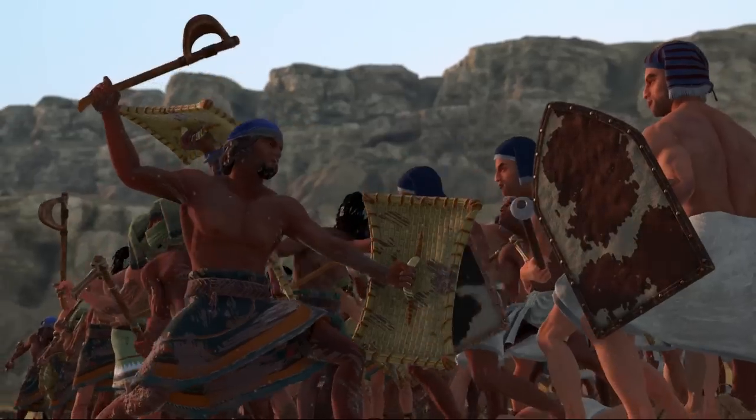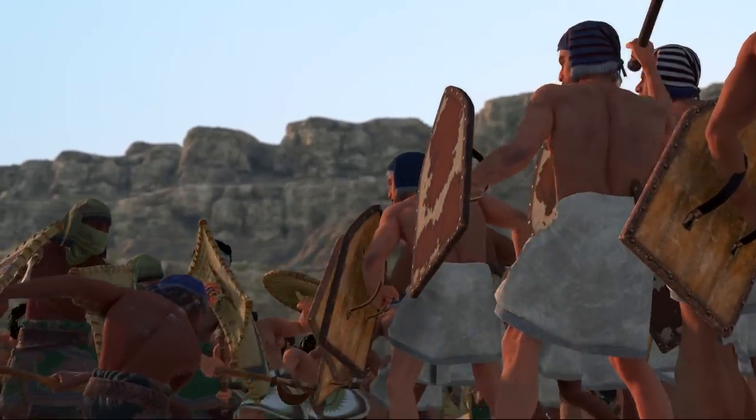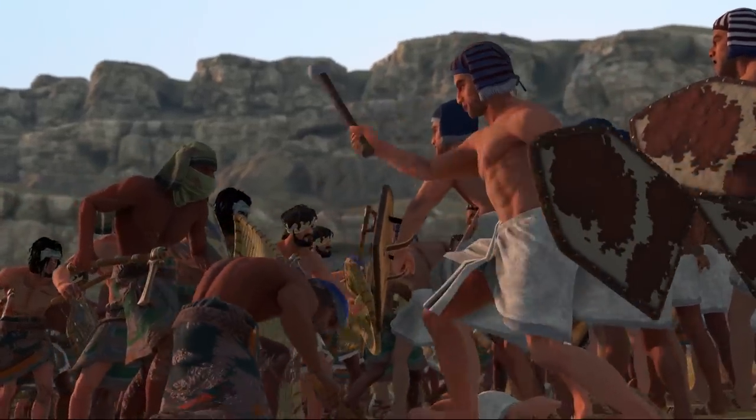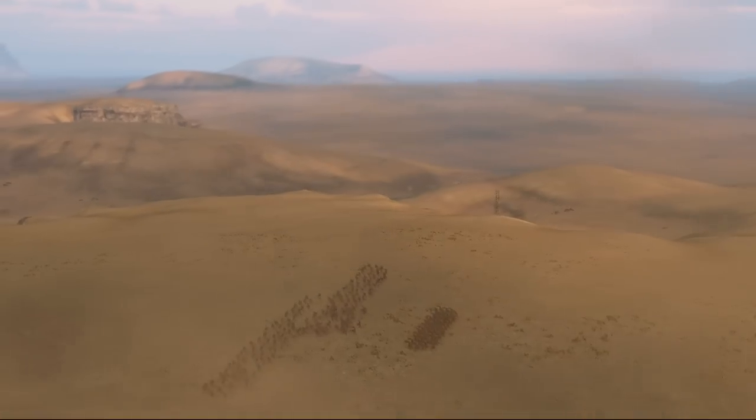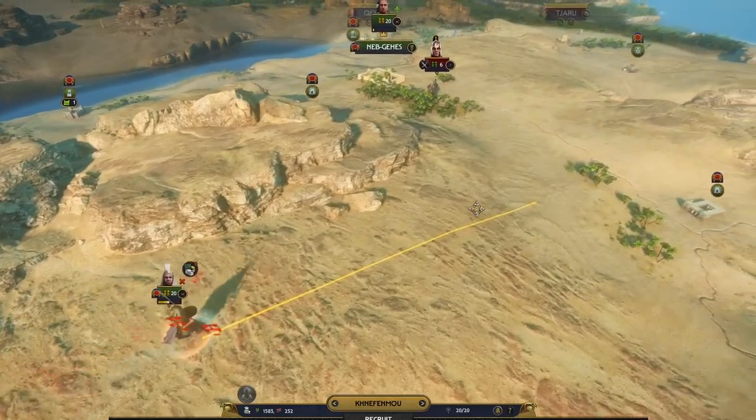Fortitude represents how well you can withstand harm, both in battle and outside of battle. And finally, ardor shows how quickly you can react and make decisions, again both on the battlefield and outside of it. As you level these up, you gain gameplay effects. Presence increases the offensive capabilities of your armies. Fortitude increases the defensive capabilities of your armies. And ardor increases the speed of movement, both in battle and in campaign.